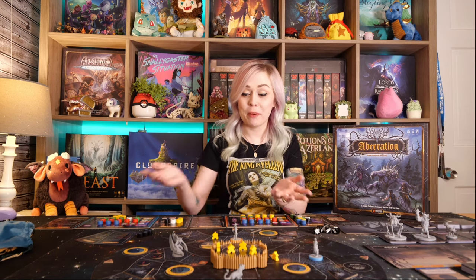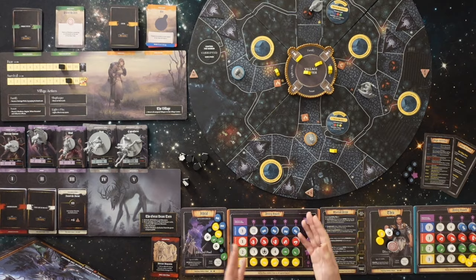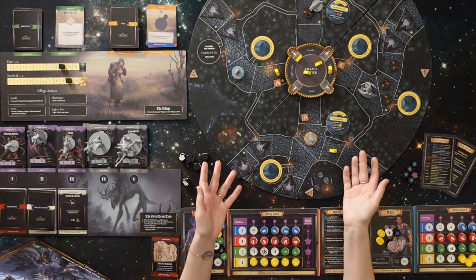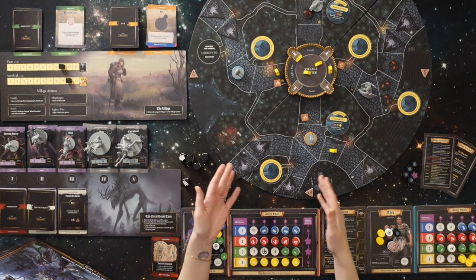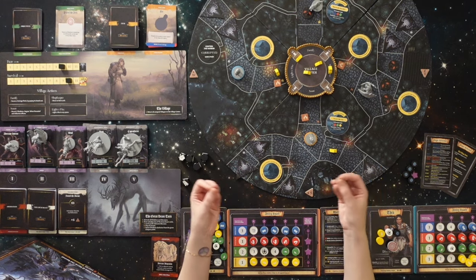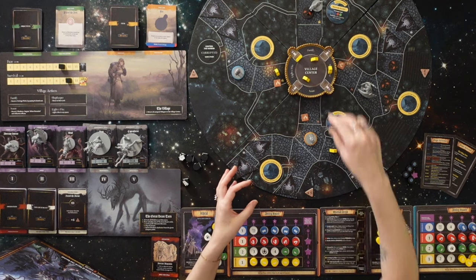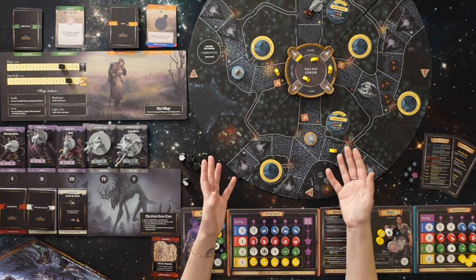The game design is brought to you by Peter Lee, known for games like Lords of Waterdeep and Horrified. Aberration is a cooperative bag-building tower defense game, where players work together with asymmetric powers, using bag building to activate different abilities, all while protecting the village center from different monsters and trying to prevent as much fear as possible.